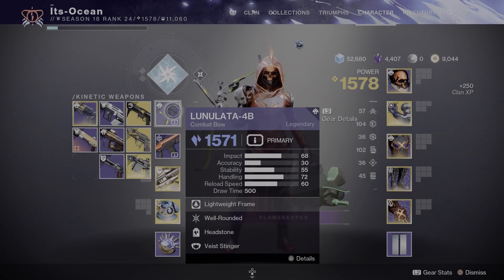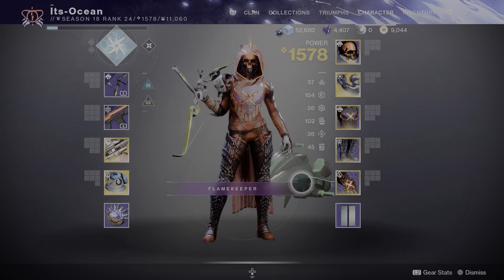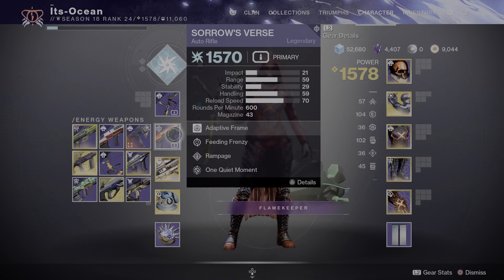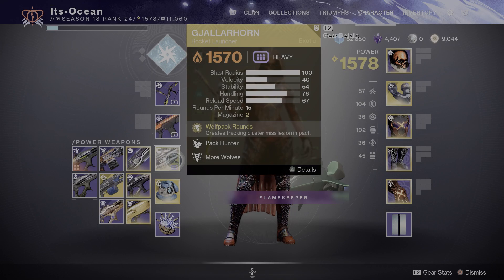Weapons we are going to be using: a Combat Bow in the first slot — it doesn't have to be the Lunalata but that's the one I've got. This is for our Overload champions; you can also use Surge Detonators to stun Overload champions as well. Secondary weapon is an Auto Rifle for Barrier champions, and since there are Arc shields, Sarah's Verse is a good option since it is Arc.